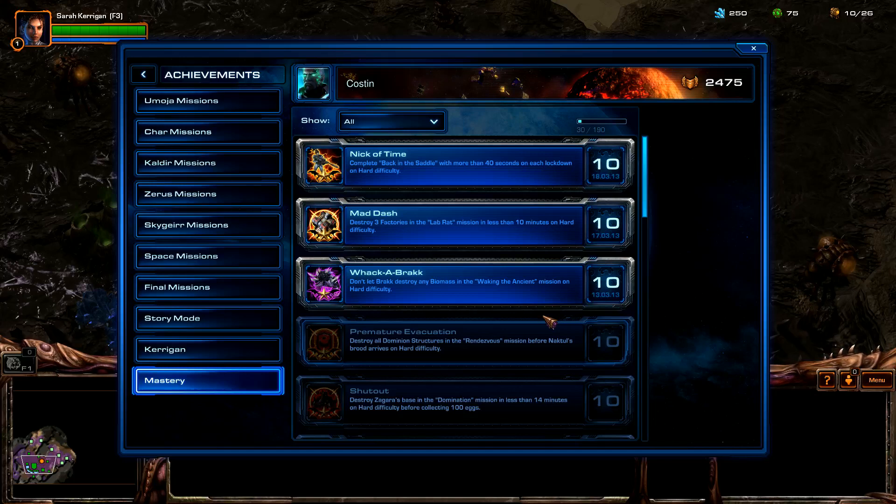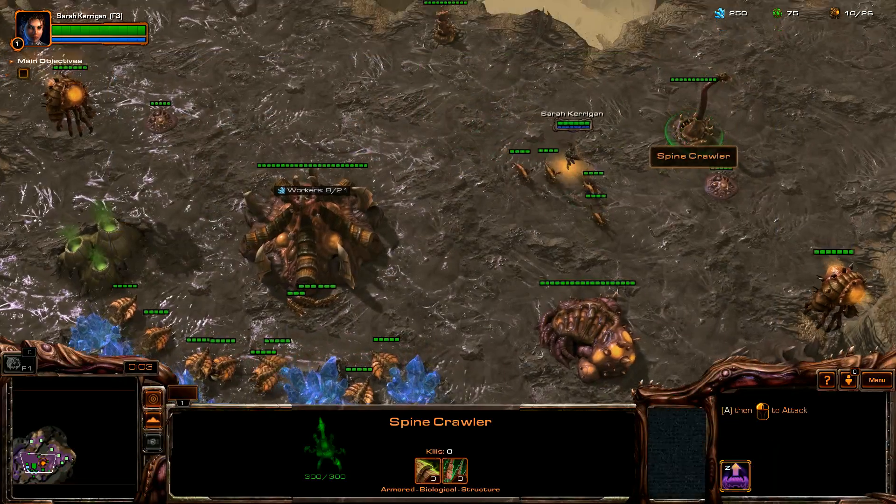Welcome back everyone, Questine here on Serious Gaming, bringing you guys and girls another StarCraft 2 video. Don't forget to check out the playlist on the upper right side of the YouTube video page. Premature evacuation in the Rendezvous mission: destroy all Dominion structures in the Rendezvous mission before Knock Fools Brood arrives. This should be fun.